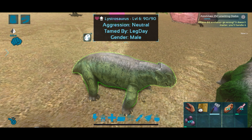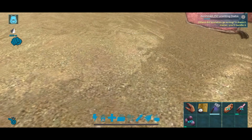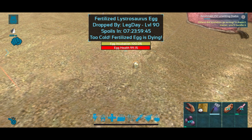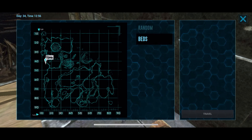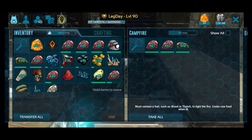Once you hit 100, very important — make sure you turn off the wandering otherwise they're going to wander off somewhere. You'll have a fertilized egg as you can see there. It's going to have a little bar above it for incubation and health. If the health hits zero that's it, the egg's gone. However the thing you're looking for is the incubation — you want that incubation timer to hit zero.